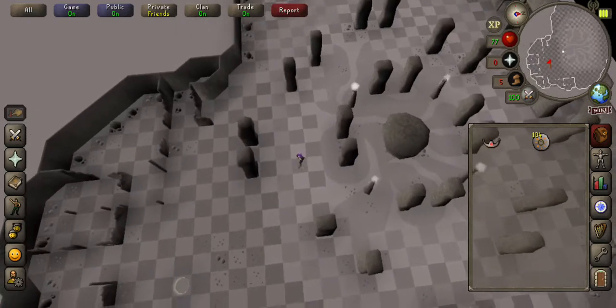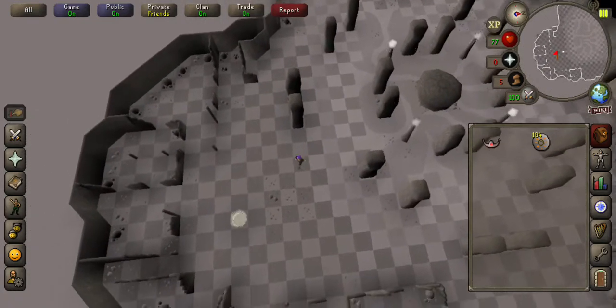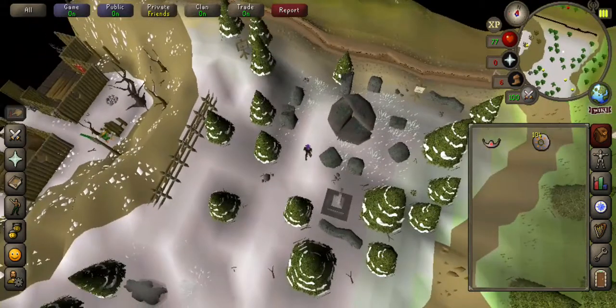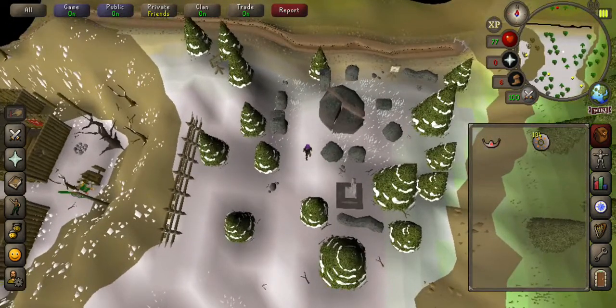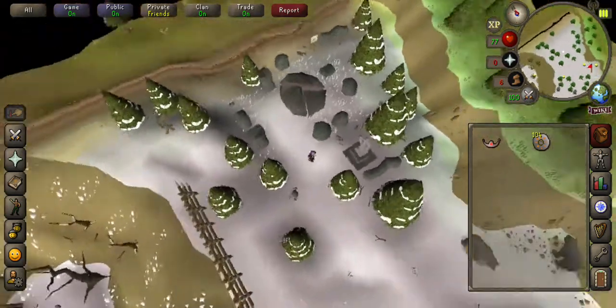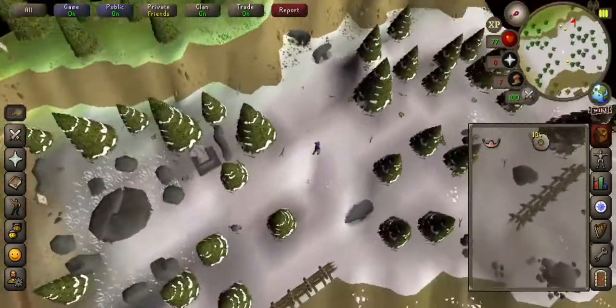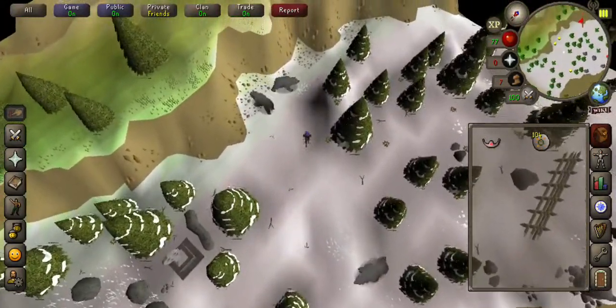On the way back I'm going to show you the other way you can come. So if you wanted to go and do it this way, you just jump back over the Wilderness Ditch and make your way back to Edgeville. If not, if you want to do it this way and you're worried about player killers, you walk south.